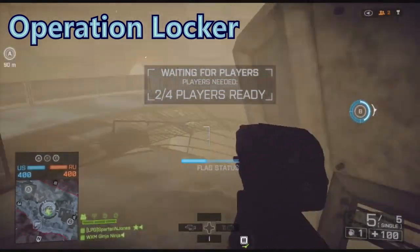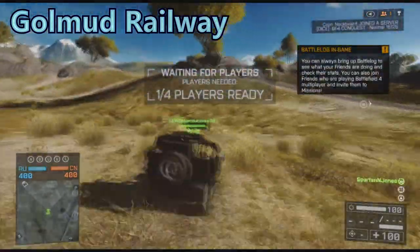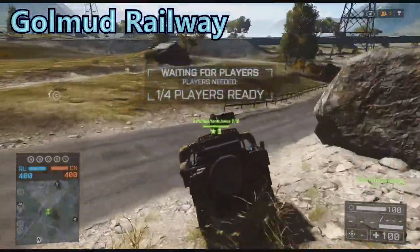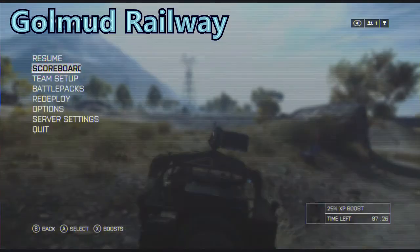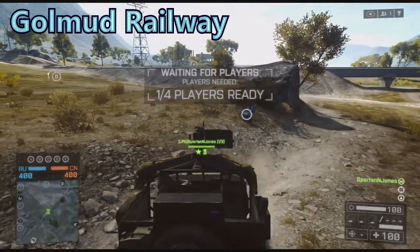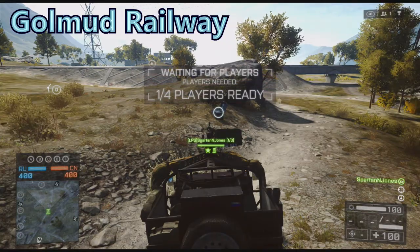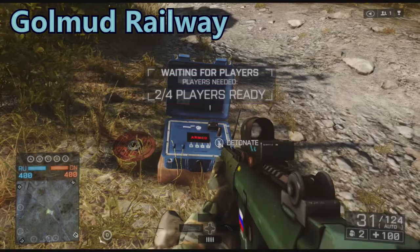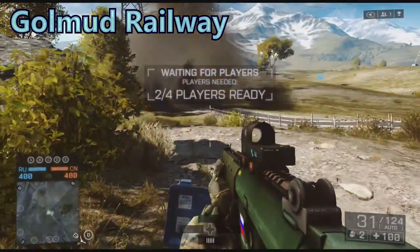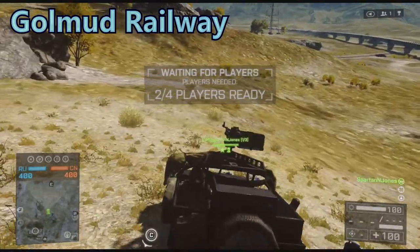The next one is Golmud Railway. On this one there are five IEDs around the map, which are just explosives that you can activate. Here's the first one away from the Russian spawn. You press X or square on PlayStation to activate it and then it explodes.